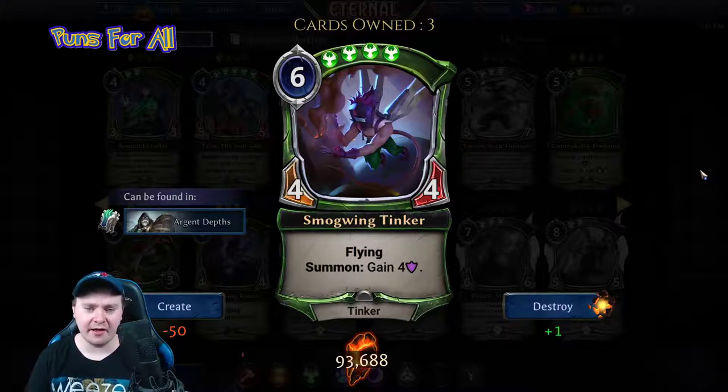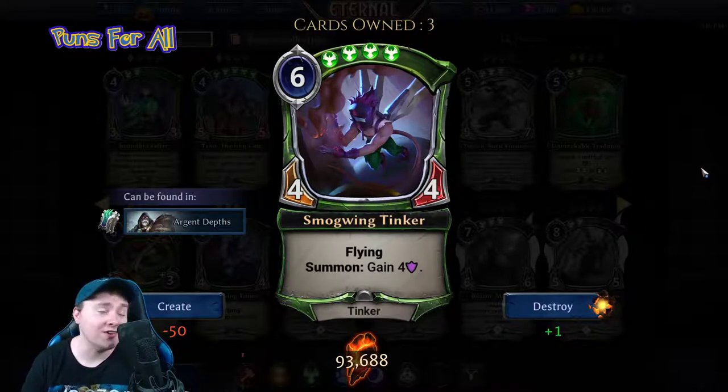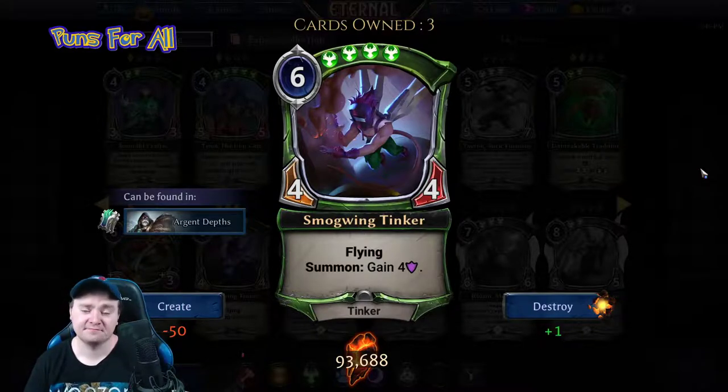Smog Wing Tinker is a six power, quadruple justice, four-four tinker with flying: summon gain four armor. One star — it's a draft card.